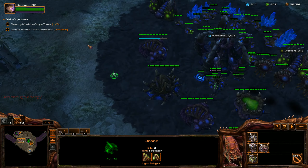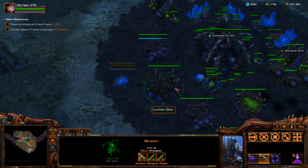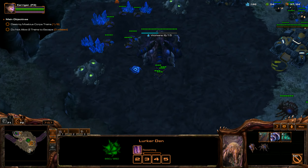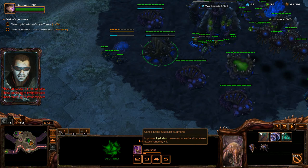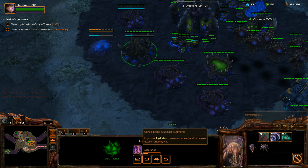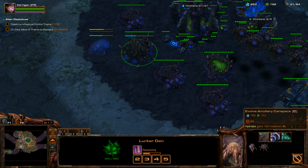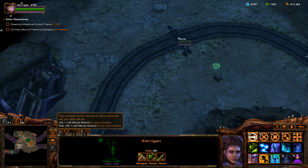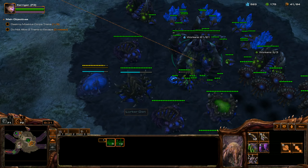I think now we're going to build our first Nidus Worm — the first Nidus Network. I'm going to start getting Muscular Augments for the Hydralisks, which will increase movement speed and attack range by plus one for Hydralisks. We're going to stick with that upgrade. Maybe it would be better to get Frenzy first, but we'll see how this works.